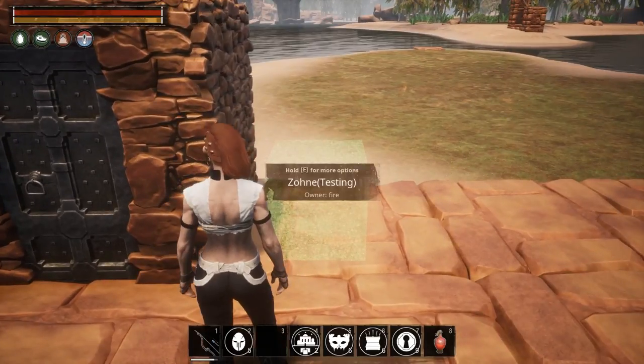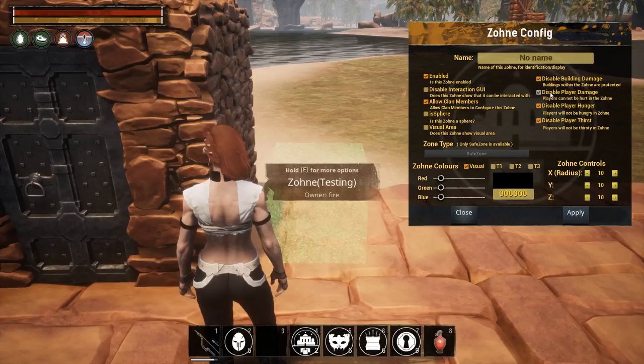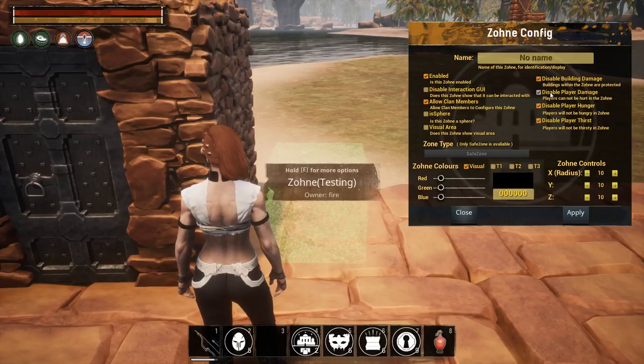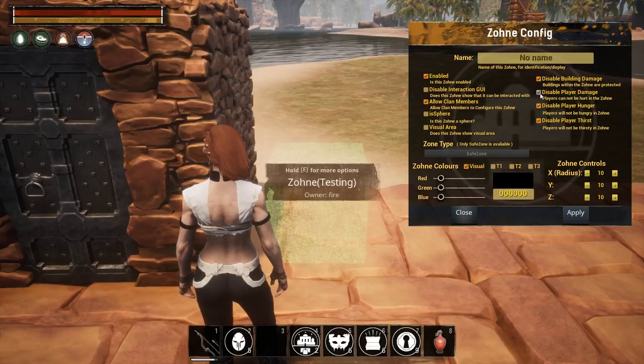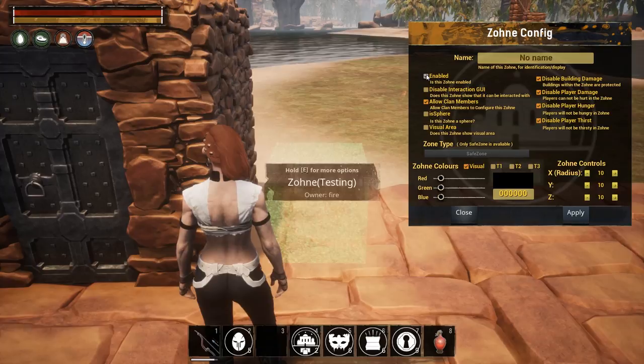Zones give you control of an area and allow you to stop building damage. You can make specific structures like a giant market or a dungeon, and you can stop players from damaging buildings. You can create a safe zone for new players, stop player damage, stop player hunger and thirst — all that good stuff.